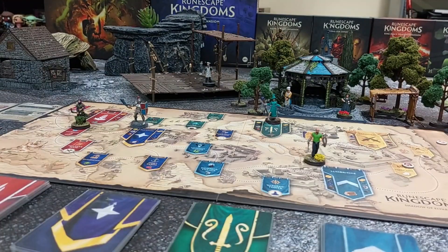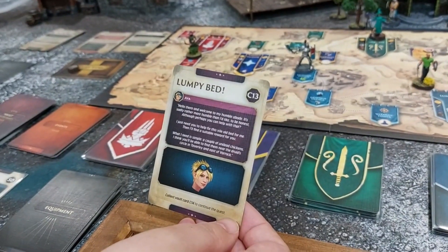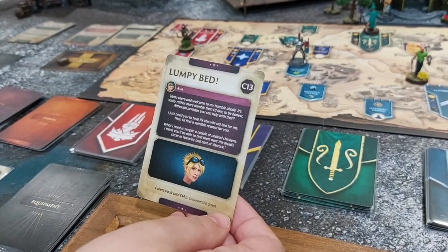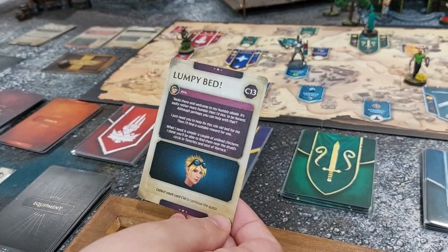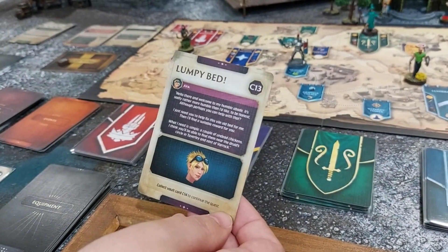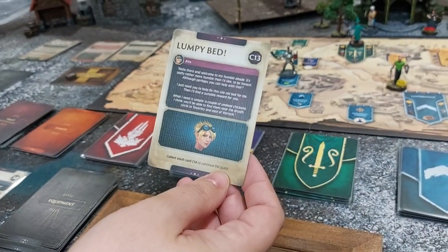Mike moves to Drainer Manor to start his Animal Magnetism quest. It's an action so he doesn't get to explore. He speaks to Ava by collecting card B13. Hello there — it's sadly rather more humble than I'd like. I just need you to help fix this vile bed for me, then I'll find a reward. What I need is simple: a couple of undead chickens. You'll find them near the Druid Circle in Taverly and east of Varrock. Collect vault card C14 to continue.